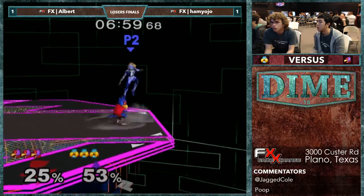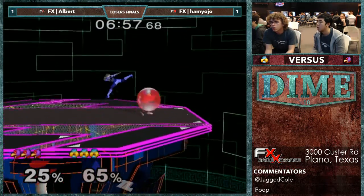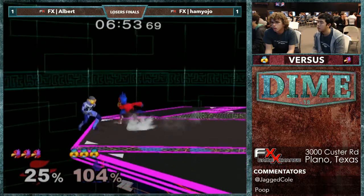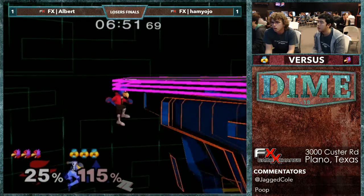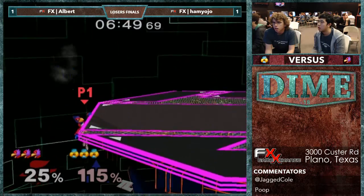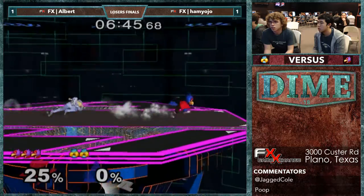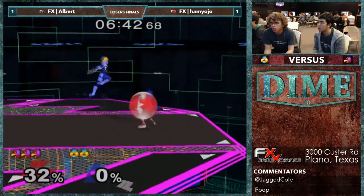Albert doing a really good job of putting on that pressure, taking advantage of the strength of his lasers on FD. Really, the only answer you have against that is power shielding. Another down air, and that's a dead Hamlin. Very dead.